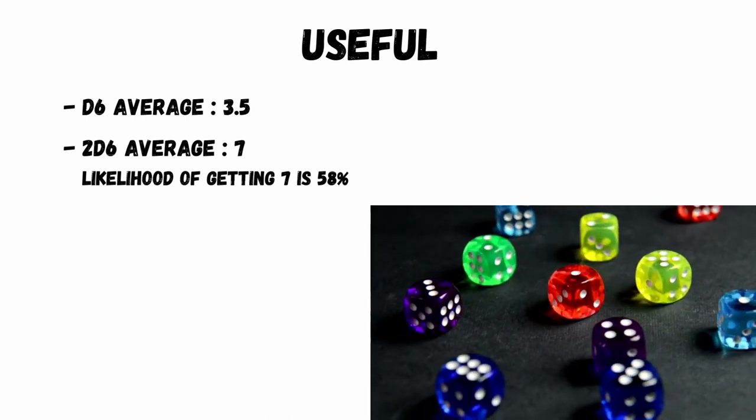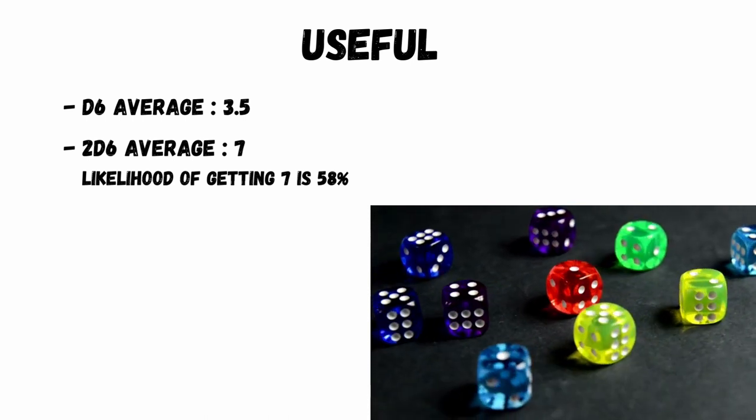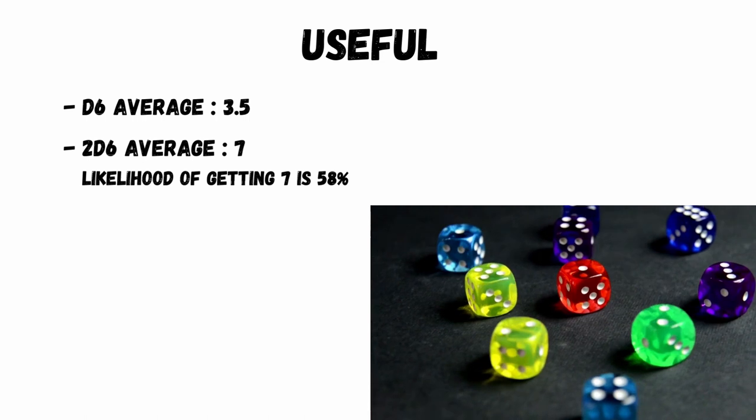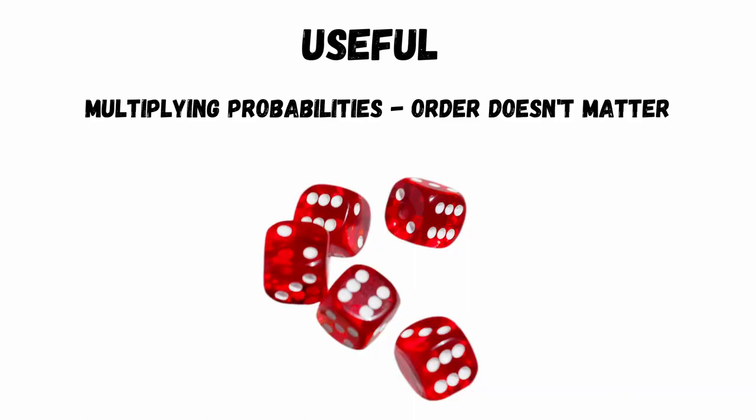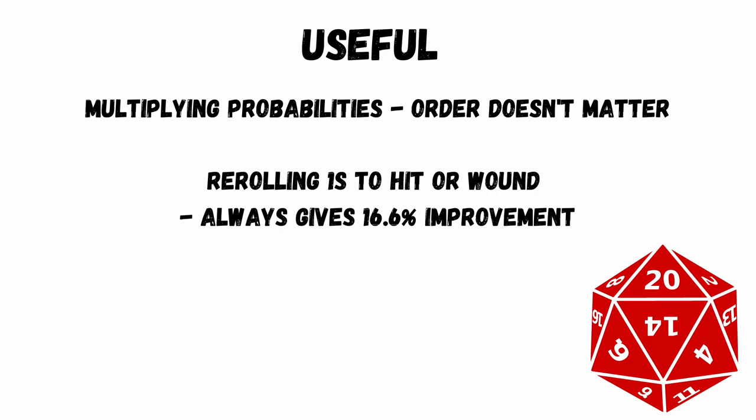Some really useful things to remember: the average of a d6 is 3.5, so therefore the average of 2d6 is 7, and the percentage chance of actually getting a 7 out of 2d6 is 58%. When you are multiplying your probabilities of hit and wound, the order in which you do it makes no difference — you do hits then wounds, or wounds then hits. Rerolling ones to hit or wound will always give you a 16.6% improvement in output, no matter what the expected success should have been for that dice.